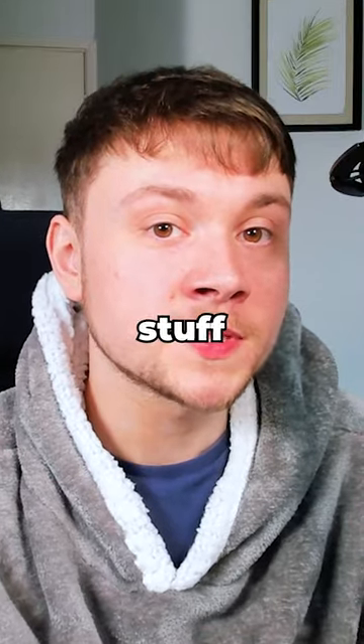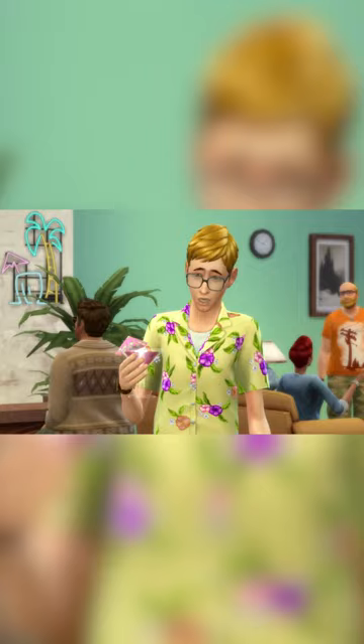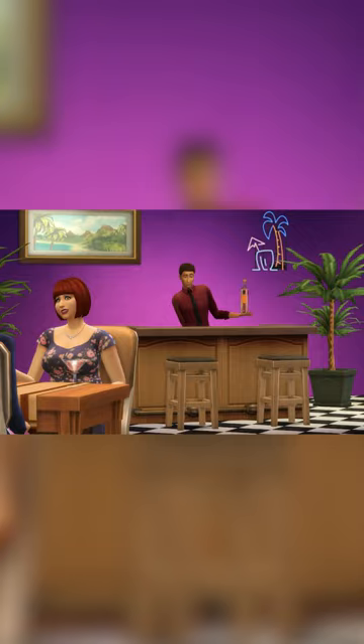These are Sims 4 stuff packs that are basically obsolete. The Sims 4 Luxury Party Stuff was the first released stuff pack for The Sims 4 and it contained barely anything. The two key functional items in the pack were a buffet table and a drink fountain, although if you own The Sims 4 High School Years or My Wedding Stories, both of these packs come with these objects.